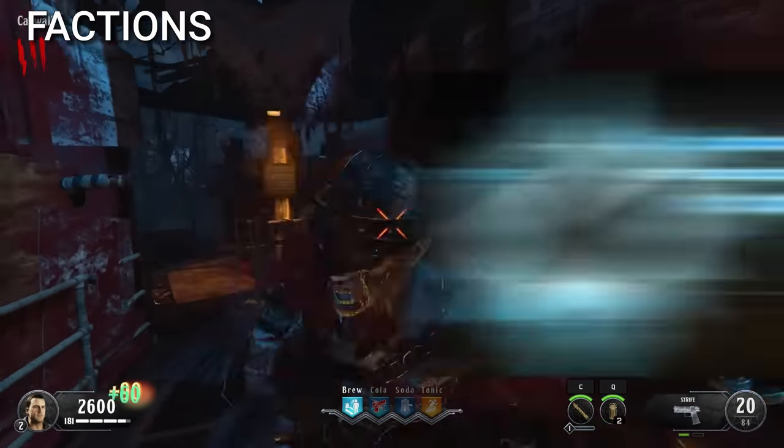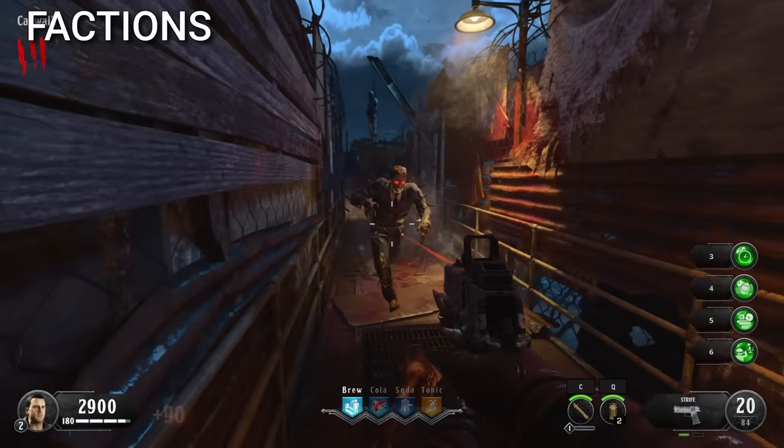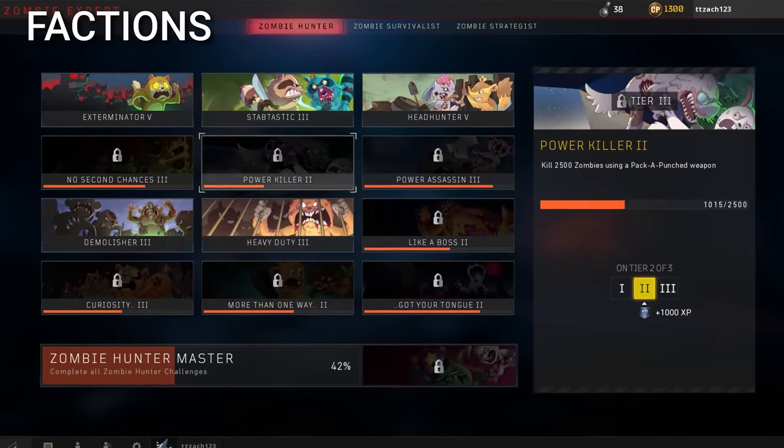Something else cut in Black Ops 4 were zombie factions. The four factions were called Bloodfaith, Temper Snovi, Dustspawn, and the First Legion. They would have allowed players to complete challenges and earn exclusive rewards, like calling cards or cosmetics.